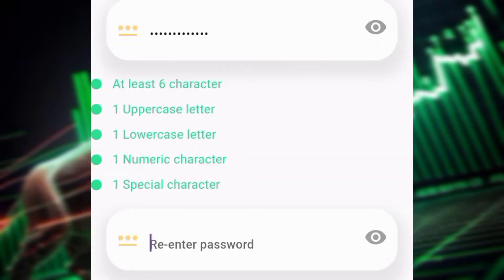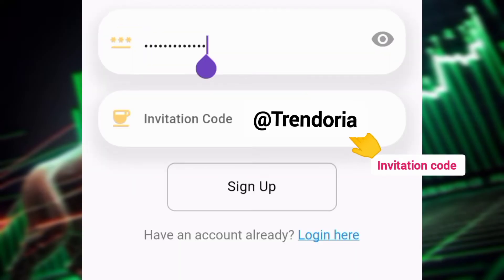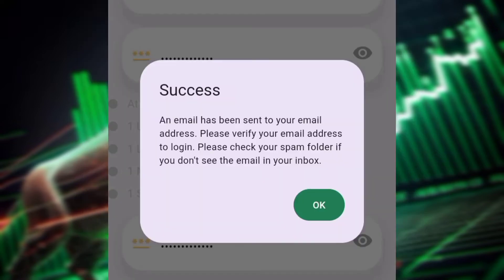Enter your email and password, then repeat the password. Use the referral link and code in the description, then click on sign up.